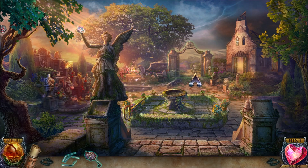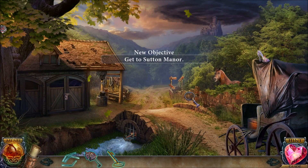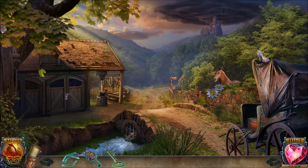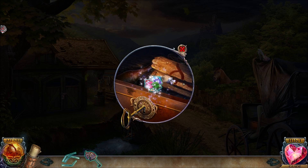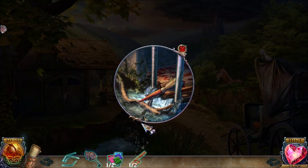Solving the hidden objects challenge gives us the carriage key. At the end of the previous video we unlocked this area, and there's the manor. We need to get to that manor and find a treat for the horse as well. The carriage key is going to be used on the carriage, giving us two items — some paint and signboards.